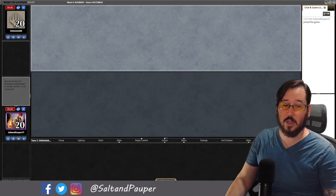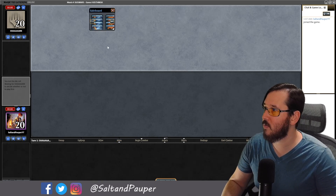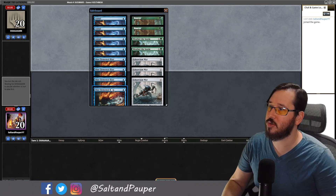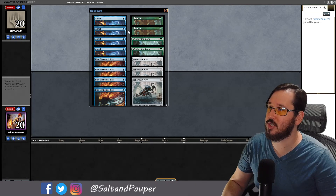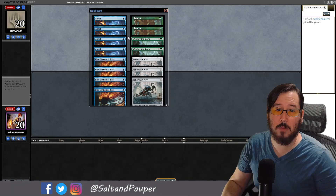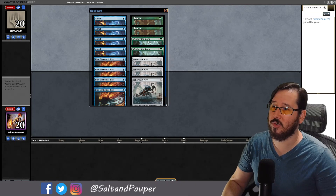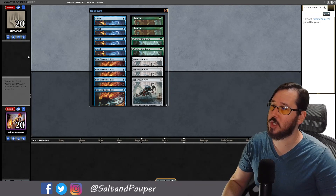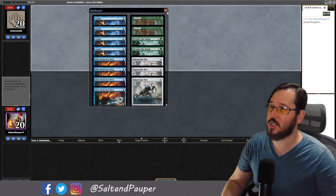Going into game two, we took out the two Rancors for the two Dispels. In hindsight, we should have kept the Rancors and swapped out the two Saiba Cryptomancers instead — they're essentially the same effect but Dispel costs less, and we're not worried about Edicts. The trample from Rancor can be relevant though, especially given the Murmuring Mystic we saw in the discard pile during game one generating bird blockers.